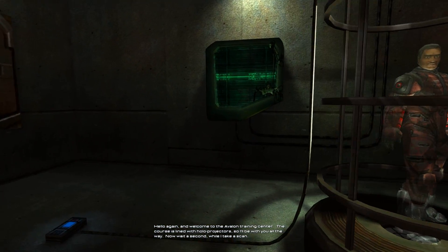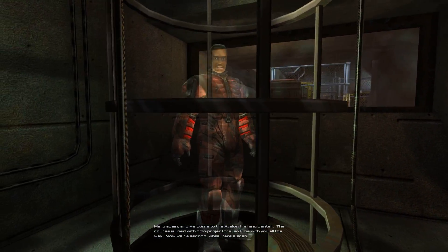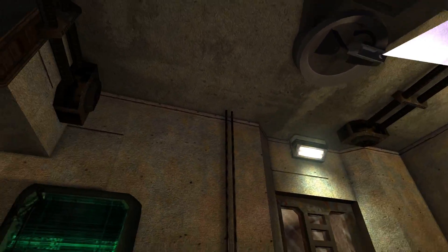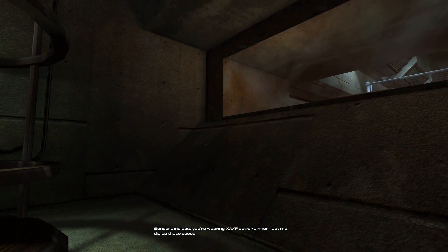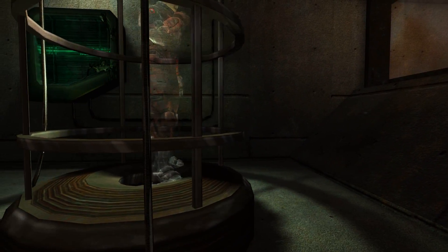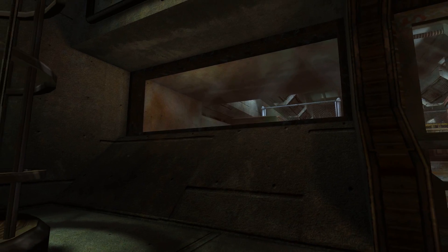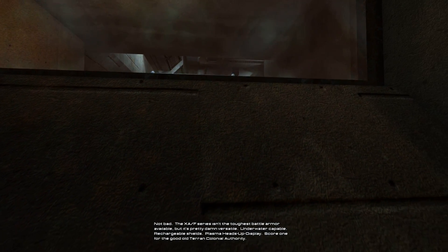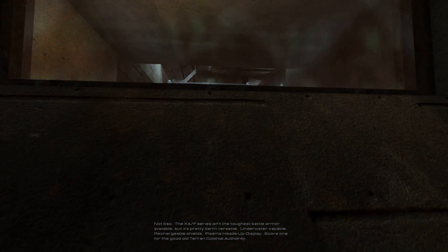Hello again and welcome to the Avalon Training Center. The course is lined with holo projectors, so I'll be with you all the way. Now wait a second while I take a scan. Sensors indicate you're wearing an XAF power arm. Let me dig up those specs. Not bad. The XAF series isn't the toughest battle armor available, but it's pretty damn versatile — underwater capable, rechargeable shields, plasma heads-up display. Score one for the good old Terran Colonial Authority.